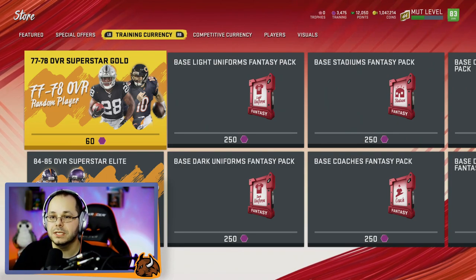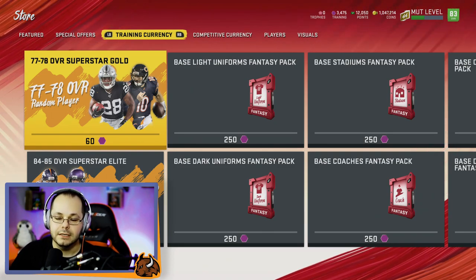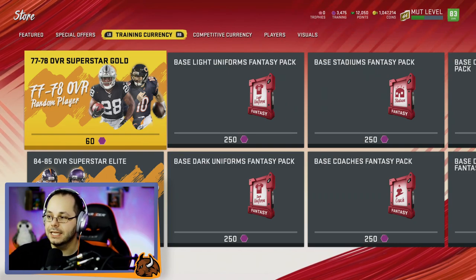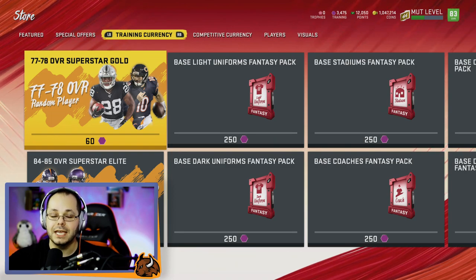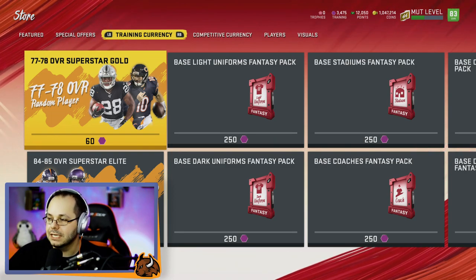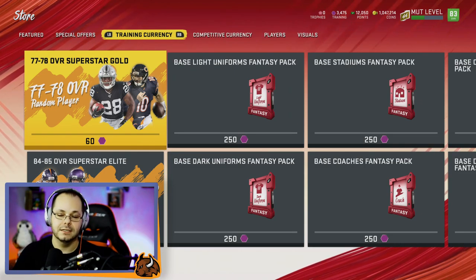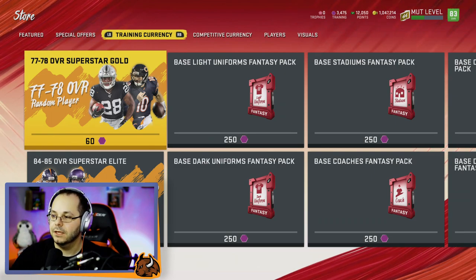What you might not know is that 78 overall cards quick sell for more than that, so essentially you can take any high gold player, trade it in for the training, and then get one of these instead. Even if you do this set and pull a 78, I would quick sell that right away because they quick sell for 64 training — you can just get another one until you get the 77s for 60, then throw those into the set.